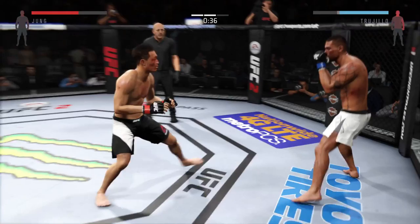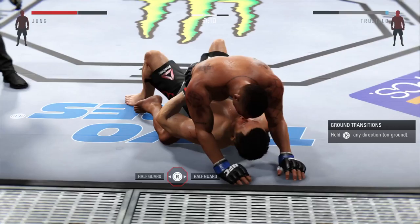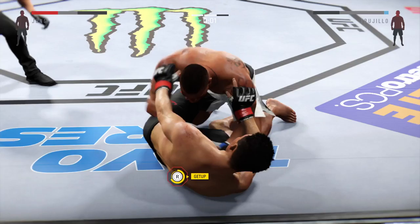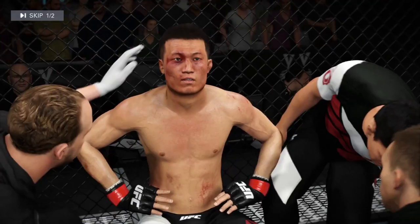That's a heavy body kick. That's a big right hand. Inside control. He's got one leg in between them — he's in half guard here. Ten seconds left! He's in half guard. Going to head to round three.